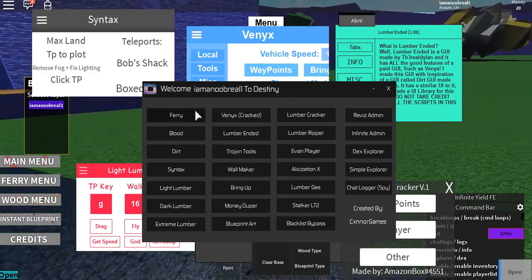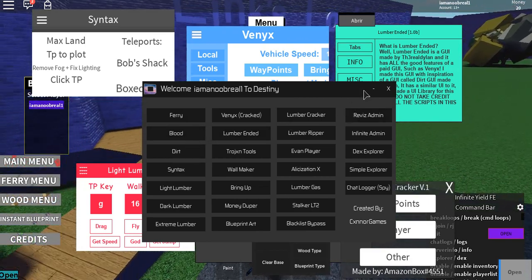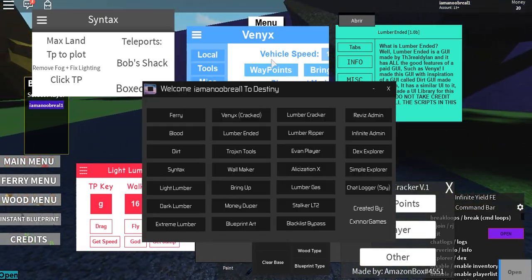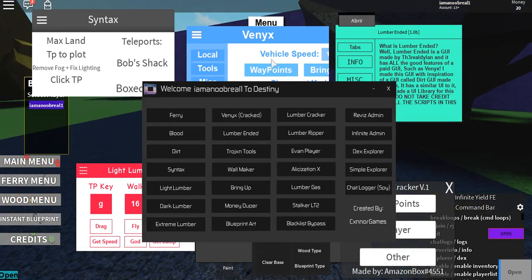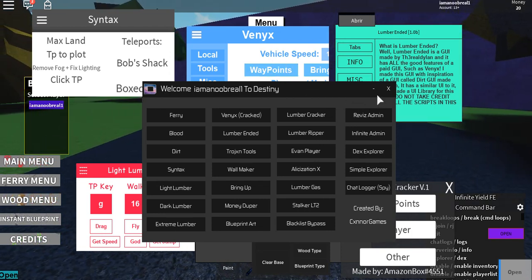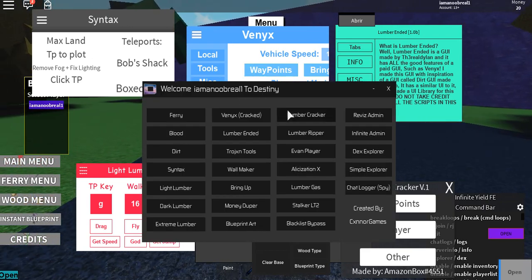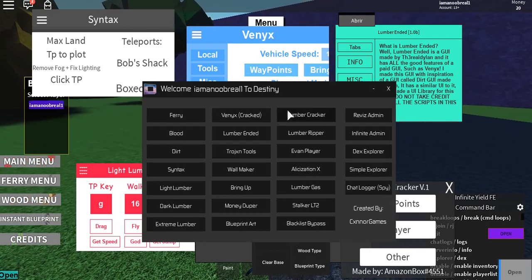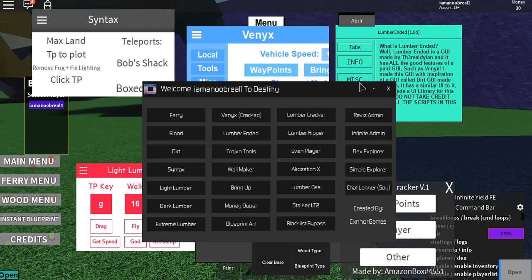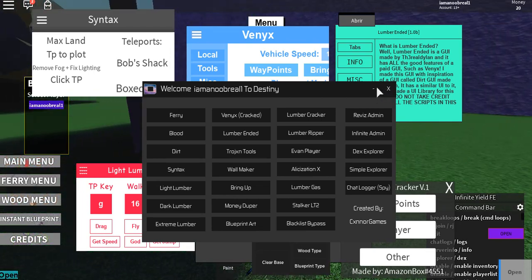I've showcased Ferry, Blood, and others separately. For the scripts and the amount of stuff in this GUI hub, I'd give it 10 out of 10 — it's a sick GUI hub. For design, I'd say an 8 — they could increase the detail and make it look a bit nicer, but it's still good design. That's pretty much all I want to show.